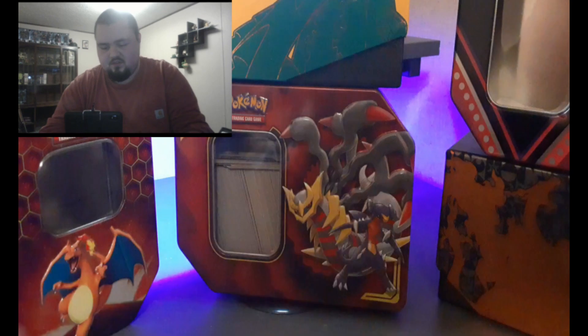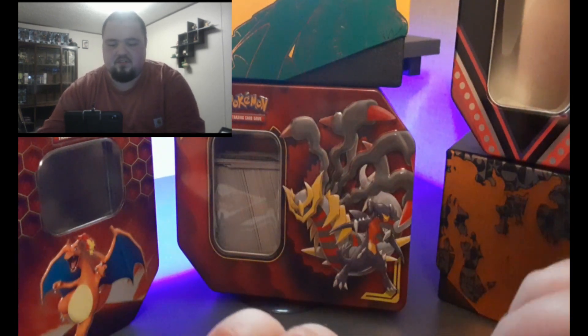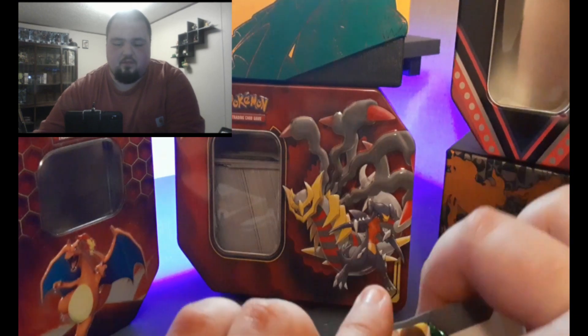What's up everyone? BigHawz9001 here and welcome to today's opening. Today we're going to be opening up a whole bunch of Pokemon cards. Today is going to be a Halloween opening, so I thought let's go ahead and just give you a treat for this season. Right now I have a Napoleon feed box which includes five packs and three booster packs of Evolving Skies, so let's go ahead and do the booster packs first and see what we get out of them.